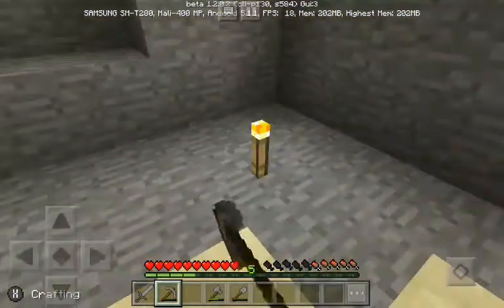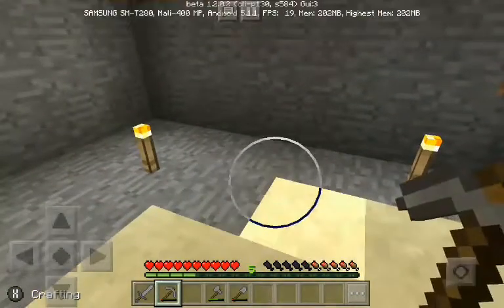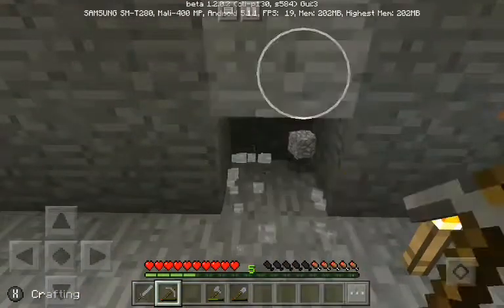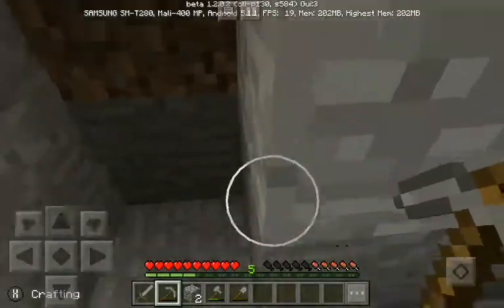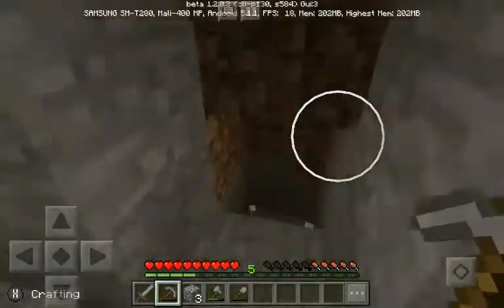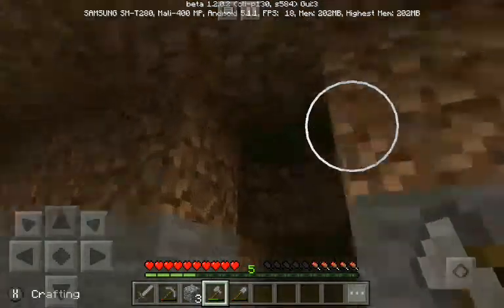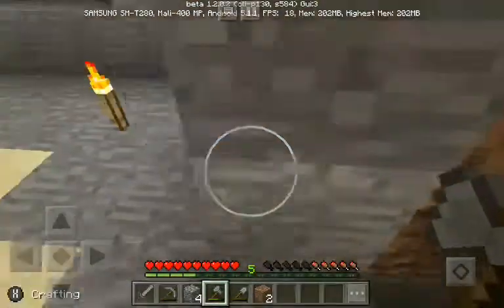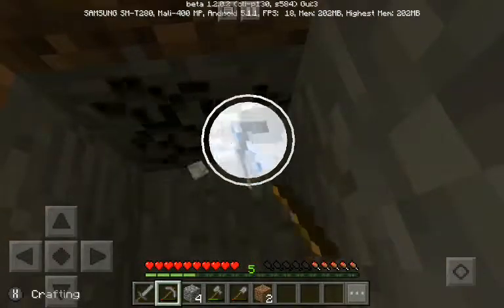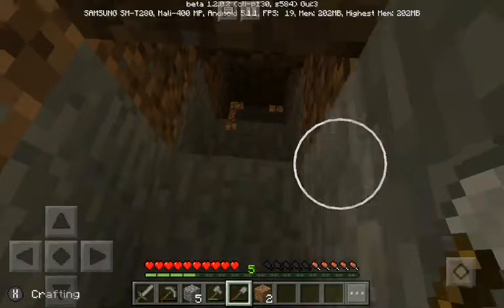If there's a block there too that would be one, two, three, four, five — so three, which is right here. This is where we're building off. Break the top part just so it's easier to walk — and I used an axe to do that. Down one layer, down two layers, down three layers.